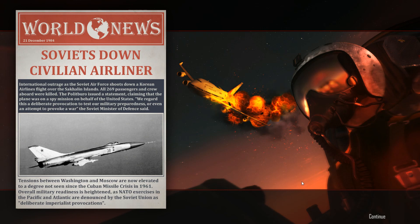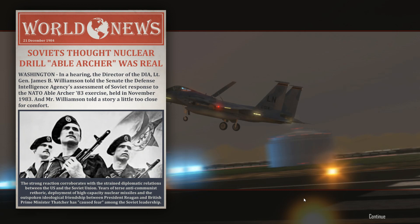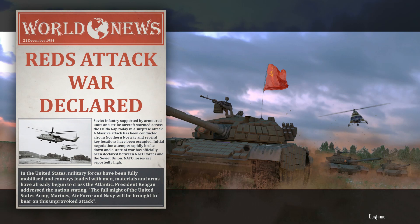Soviets down a civilian airliner — that seems to spark a lot of wars lately. Pershing missiles deployed in West Germany — nuclear ballistic missiles. What could possibly go wrong if tensions are already high? Soviets thought nuclear drill Abel Archer was real. If I'm not mistaken, this is in fact what happened in history, where the exercise got so real to the Soviets that they were actually thinking of responding in force and starting World War III. Then the Reds attack — war declared.